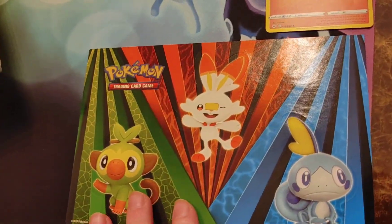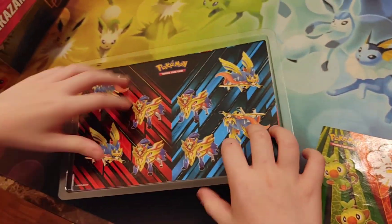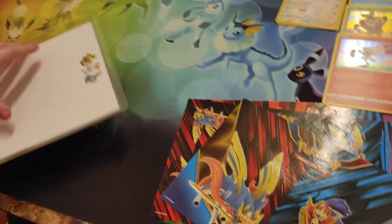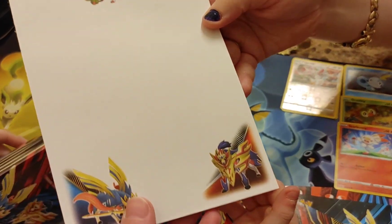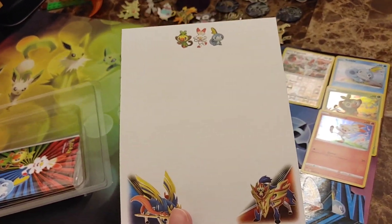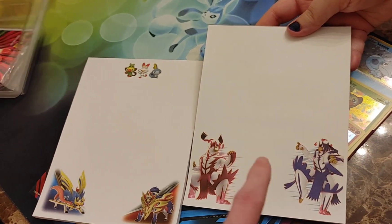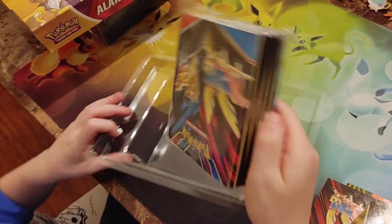We have some stickers — Zacian and Zamazenta stickers. Sometimes we take extra stickers, cut them out, and give them to our fans. Oh my goodness, the notepad is so cute! This is perfect for his spelling — Wyatt does spelling tests all the time, he has weekly spelling words, so he'll have a new pad. It goes with his Ursaring pad from the Battle Styles collector's chest. And let's check out the portfolio it comes with — so that's funny, because we just had another portfolio earlier today.